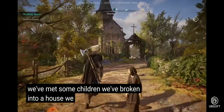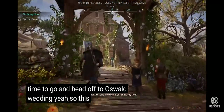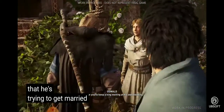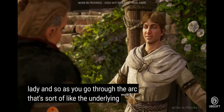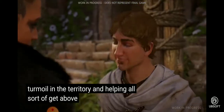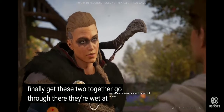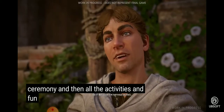At this point in the demo we've explored East Anglia, met some children, broken into a house, fought a boss, and built a cairn — now it's time to head to Oswald's wedding. Oswald is trying to get married to his Dane lady, and as you go through the arc, the underlying thread is about Ruid creating turmoil in the territory and helping Oswald prove he's a good leader. You finally get these two together and are invited to attend the ceremony and the festivities that follow.